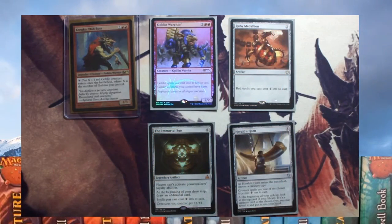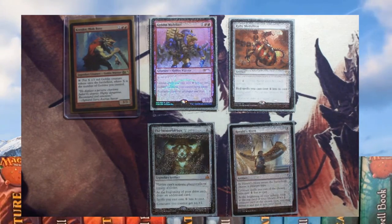These cards reduce the cost of casting goblins. Goblin Warchief makes goblin spells cost one less and gives all goblins haste. Ruby Medallion makes red spells cost one less. The Immortal Sun nullifies planeswalker abilities, lets you draw an additional card, makes your spells cost one less, and gives all creatures a plus one plus one. Herald's Horn makes creatures cost one less and lets you look at the top card of your library — if it's a creature of the chosen type you can put it in your hand, so it provides card draw as well.